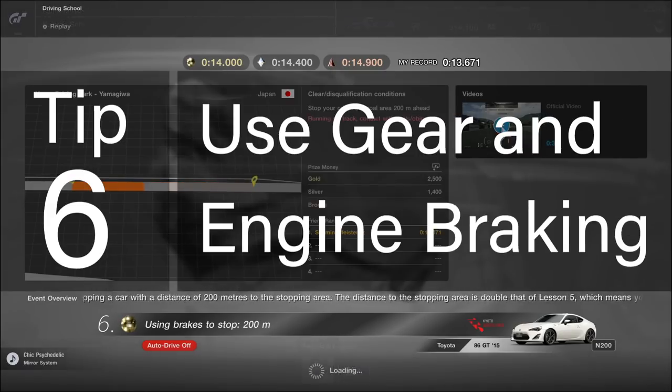Tip number six for lesson six: use gear and engine braking. You can get a tiny bit of extra deceleration if you shift down the gears during the braking phase.